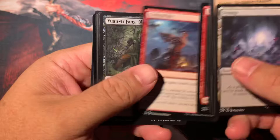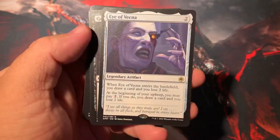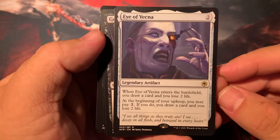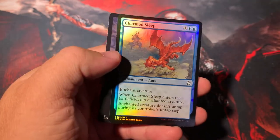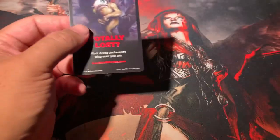Barbarian Class, Critical Hit, Wand of Healblade. We got the Eye of Vecna in this one — that's what that one looks like. Gelatinous Cube. Behind that, Charmed Sleep — it's going to be our last and final card to talk about. That's that foil right there.